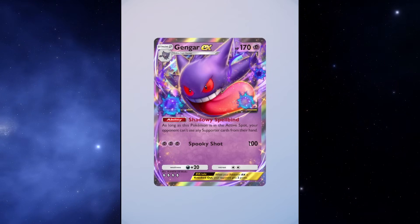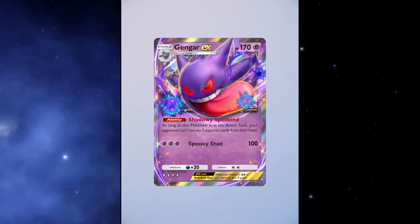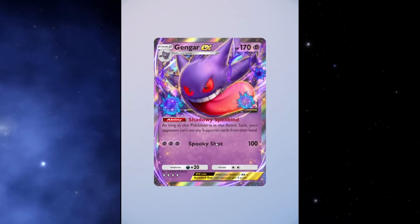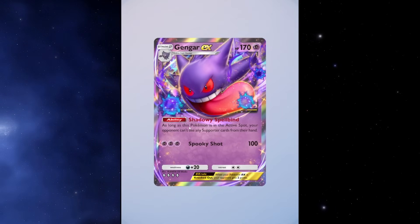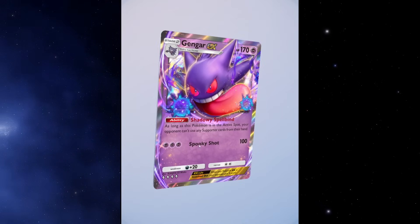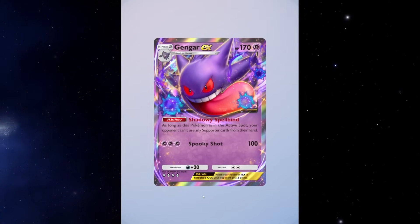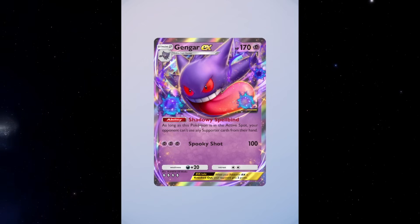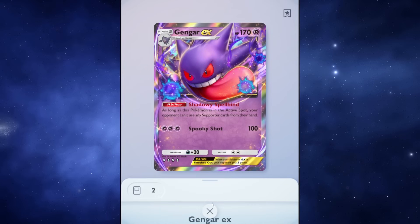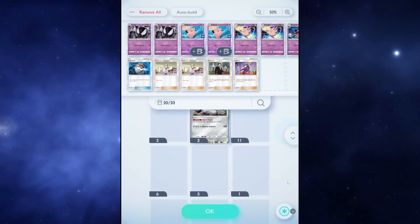The best thing about Gengar EX is his ability: Shadowy Spellbind. As long as this Pokémon is in the active spot, your opponent can't use any supporter cards from their hand. It might be hard to see the value at first — maybe your opponent doesn't have any supporters in hand, so Gengar is just a big body dealing 100 damage. But I think this ability is undervalued. I think supporter cards are the strongest type of card in the game — that's why you can only use one per turn.